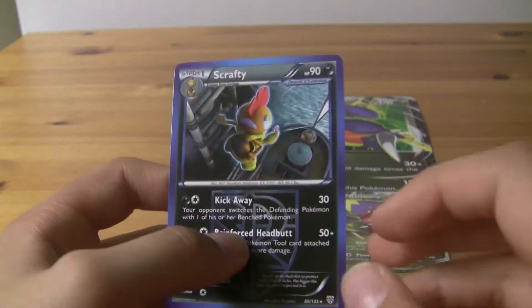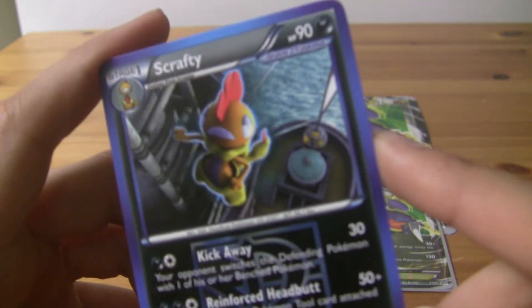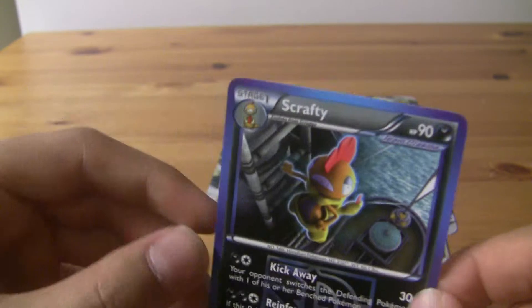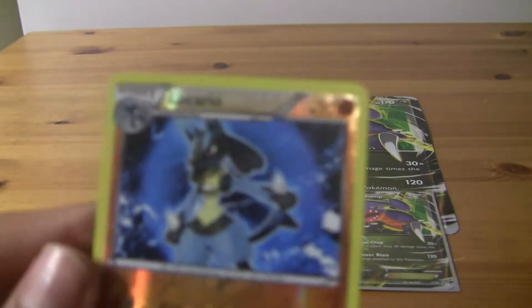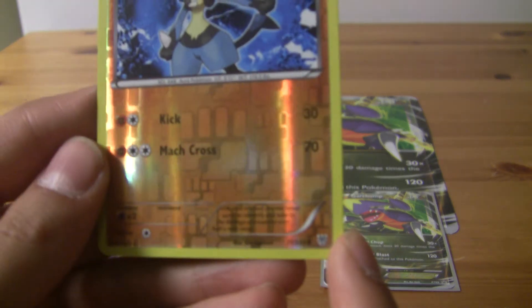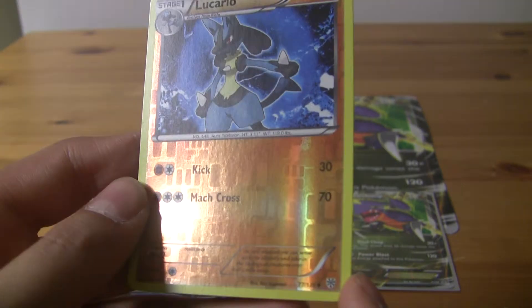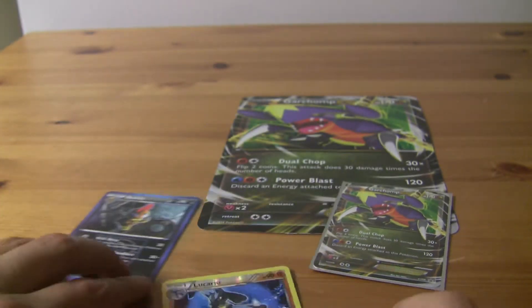So yeah, that's rare Scrafty. And then there's a background — I'm not sure what that is, looks like a building or a ship or something he's jumping off of. But that's a cool rare. And then we got the reverse Lucario — I'm not sure if that's a rare. If this camera would focus... it might be. You guys can tell me in the comments section if it's a rare or not, I'm not entirely sure.